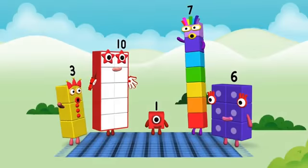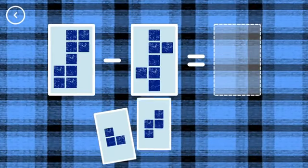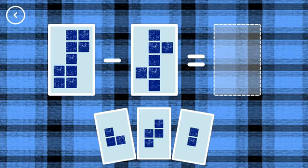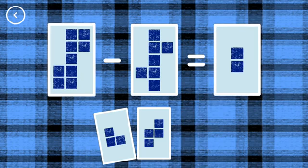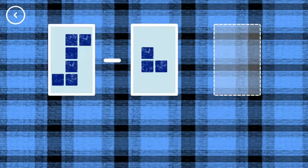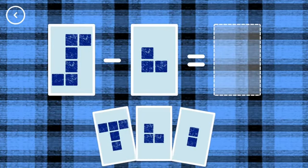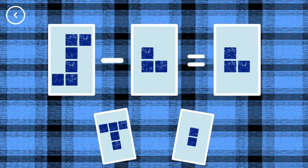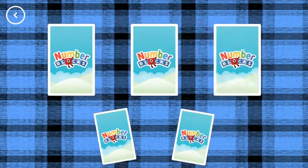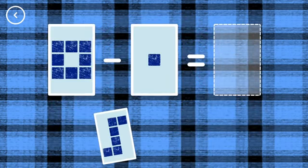Look! A new level! Hello! Amazing! If you start with this many and take away this many, how many are left? 2, 9, minus 7, equals 2. Correct! 3, 6, minus 3, equals 3. That's the correct answer.